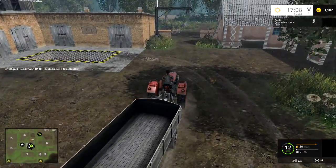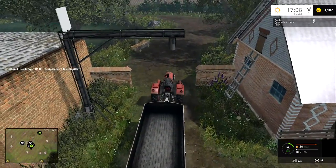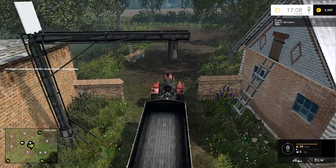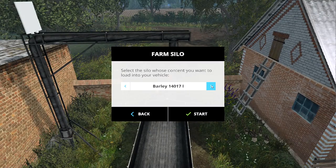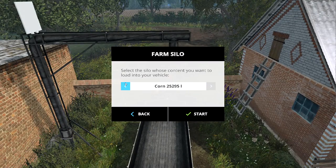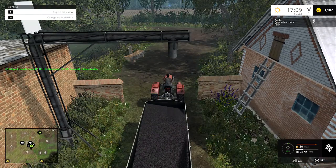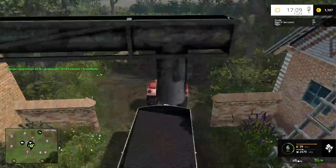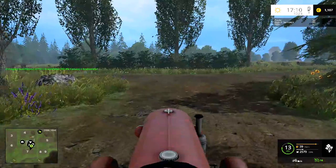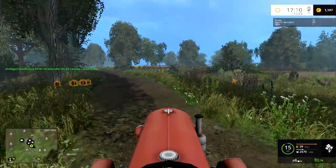Let's load this up — we can see how this spout works. I pull the spout, pull underneath it, start filling, and it works the same as the normal one. We want canola — start — and that loads nice and quick as well. That is nice and efficient, I like that. We've only got the two and a half thousand.